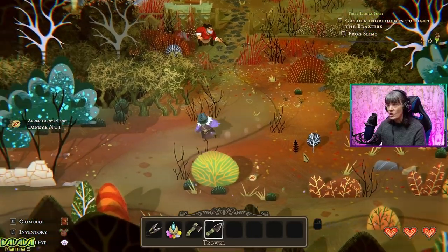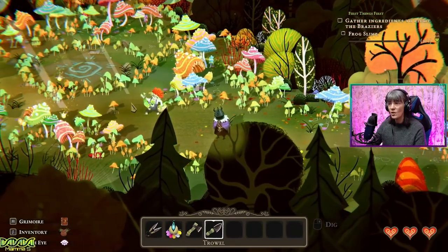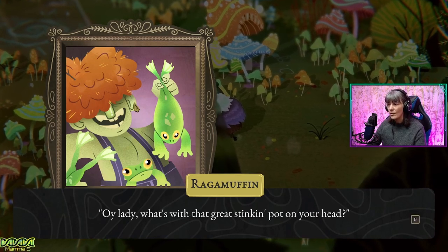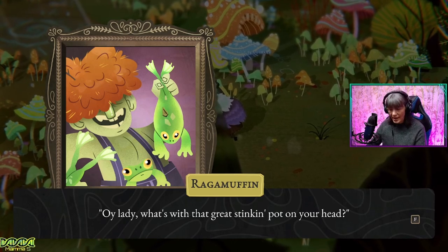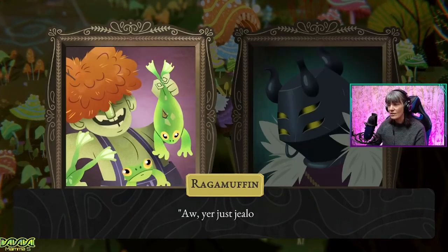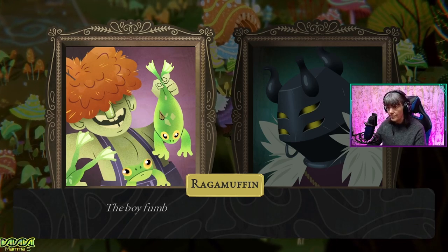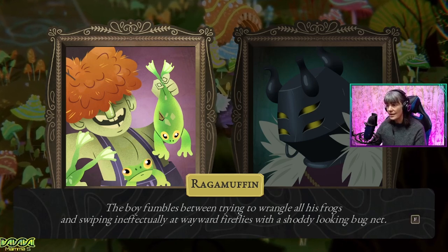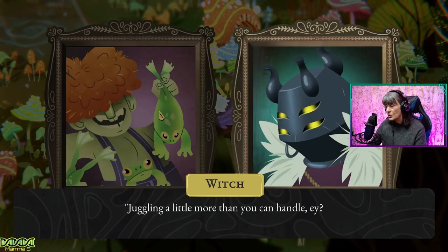So now we need the frog slime before we can ignite those braziers. Let's go find some frogs. Oh, he's a dude with a frog — perfect. Ragamuffin. What's with that great stinking pot on your head? What's with that great stinking mop on your head? I would ask the same about all those stinking frogs — in your trousers! Just jealous. The boy fumbles between trying to wrangle all his frogs and swiping ineffectually at wayward fireflies with a shoddy-looking bug net.